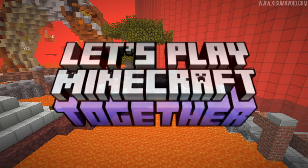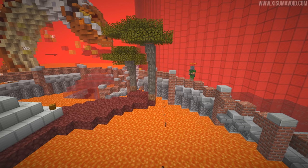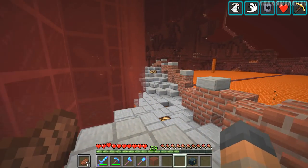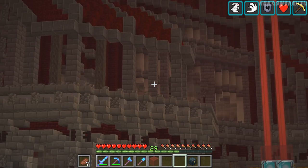Hello everyone and welcome back to another episode of Let's Play Minecraft Together. And look at this — the bridge design from where the dragon is at the front of the town hall has now been extended all the way around the side here. It is looking pretty fantastic and I am so excited for this project because town hall is finished.